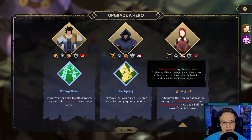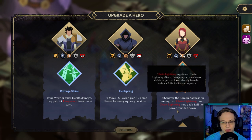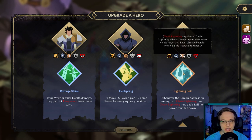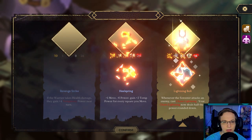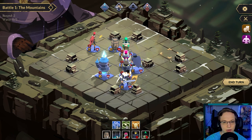Whenever the sorcerer casts or attacks an enemy, she casts chain lightning. Chain lightning now deals half her power rounded down. Chain lightning applies all chain lightning effects then jumps to the closest viable target that hasn't already been hit within a two-tower radius. So we're just constantly chain lightning — I like that, I like chain lightning. That sounds pretty cool. It's interesting that we do level ups in between rounds as well.